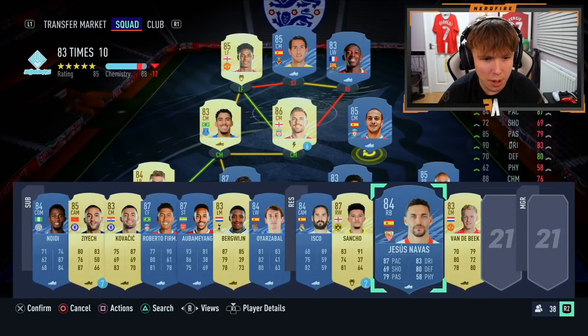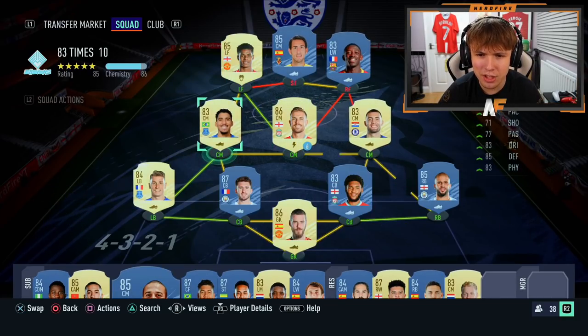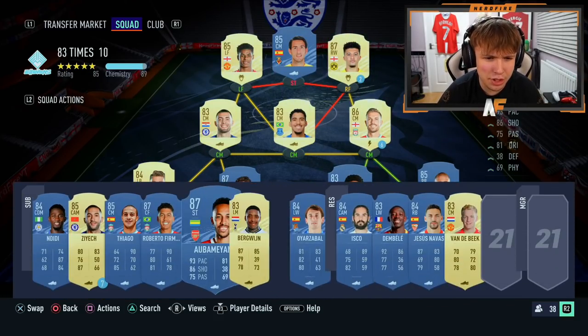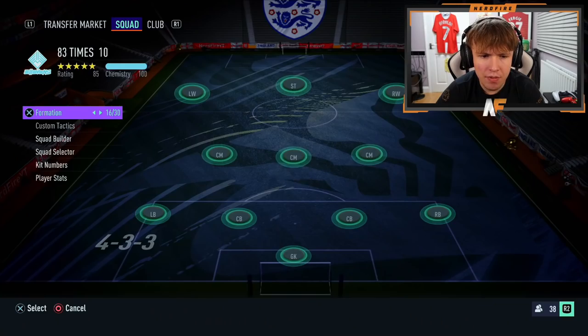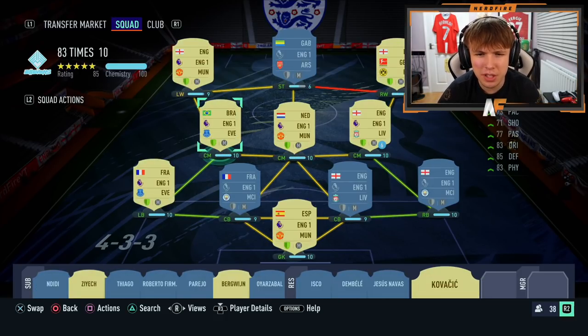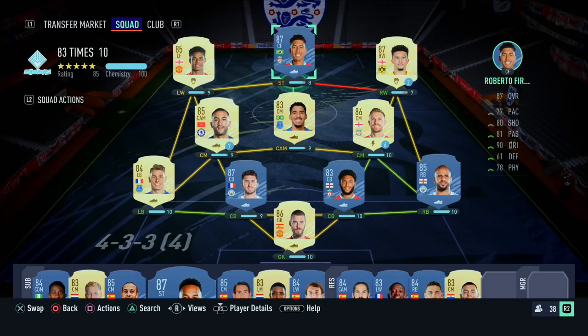We don't have to use Thiago, so I might bring in Kovacic instead. Jadon Sancho links to Henderson pretty much only. Aubameyang going striker? The chemistry there is not great. We could start Firmino at striker, Allen at CAM — that gives a strong link to Firmino — and then switch Allen and Ziyech in game. Do I start Aubameyang or bring him off the bench? I think we'll go with the Firmino option.